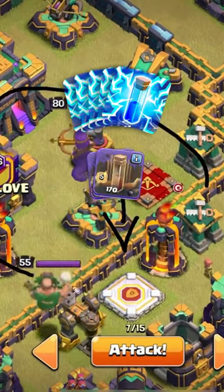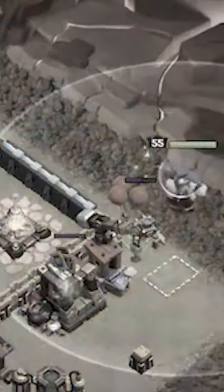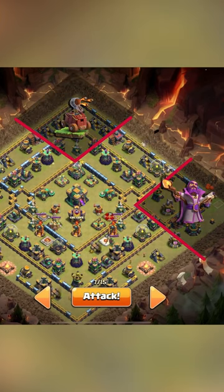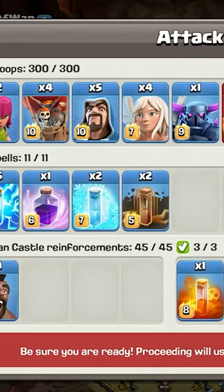I'll drop the five lightning, the double earthquake, and do a warden walk over here to grab this stuff, then a flame flinger right over here to grab all this. That will go through here, then we wall break, wall break, wall break all the way through to the core. Super boulders move their way in and we just push our way through.